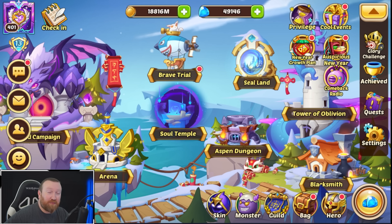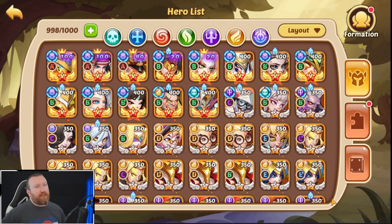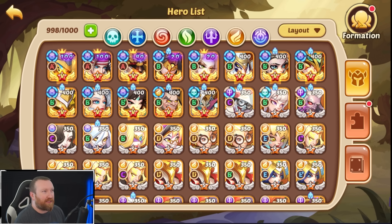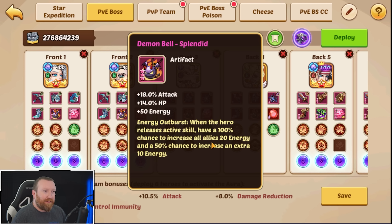What's up guys, Berry Game here back with some more Idle Heroes. Today we're back on our main account and we're going to try to do something interesting with our two main damage dealers. We have these Demon Bells — they have a 100% chance to give 20 energy.